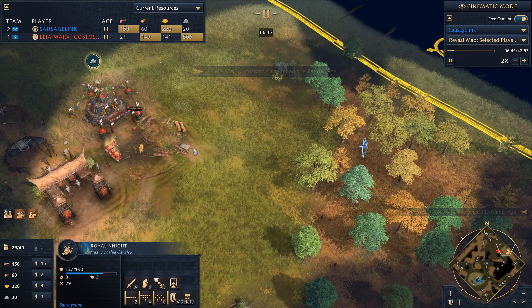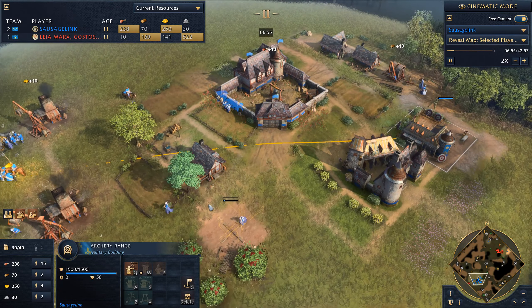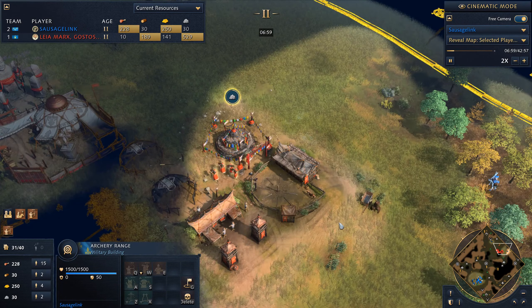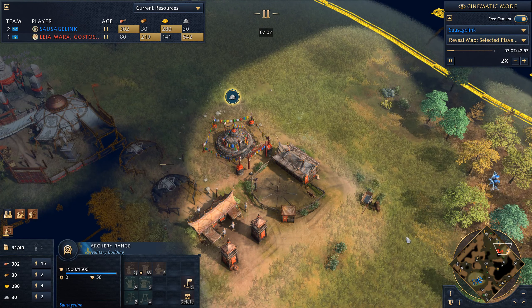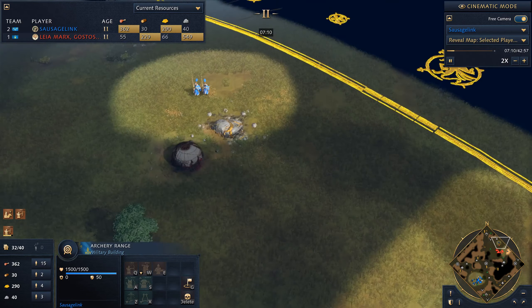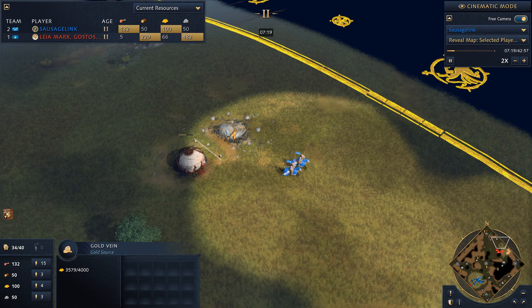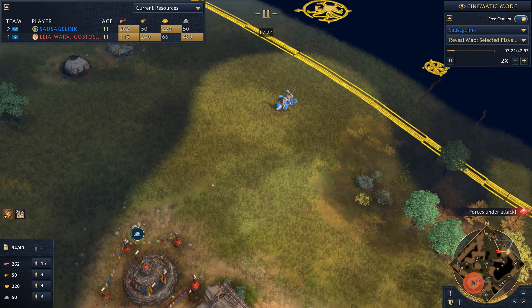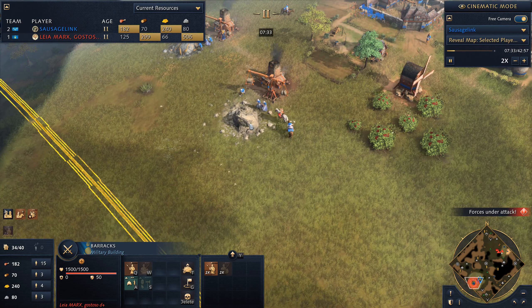My scout over here is noticing a barracks and stables. We're going to drop down an archery range. Ideally we would have gone a barracks ourselves just to deal with the horsemen he's going to be sending out. And you'll see we've prevented him from going for the gold, so he cannot collect any more.